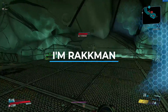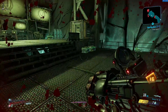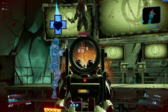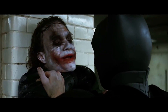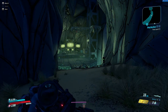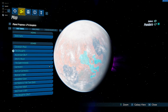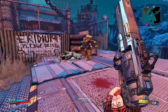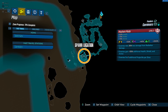Returning from Borderlands 2, we have the rare enemy known as Rackman. Rackman is a reference to the DC Comics superhero Batman, and also resides in a bat-like cave called the Rack Cave. To find this guy you will first want to head over to the Carnivore region on the planet of Pandora. Once here you will want to head over to this location on the map, as this will be your spawn point for farming him. It's also here where you can tell if Rackman himself has spawned in.